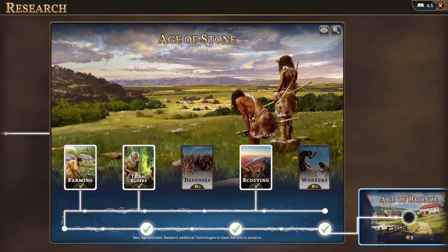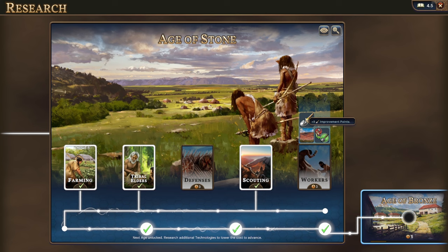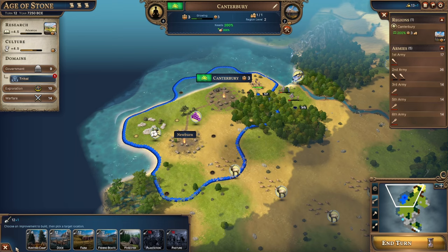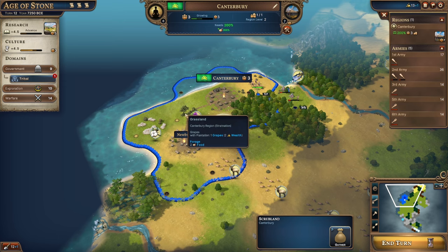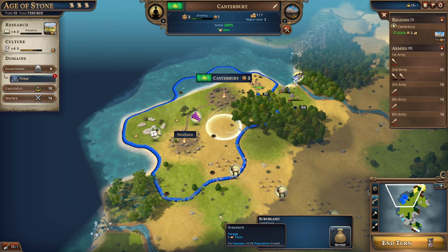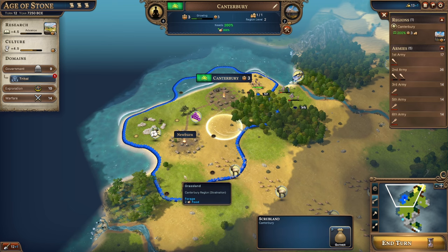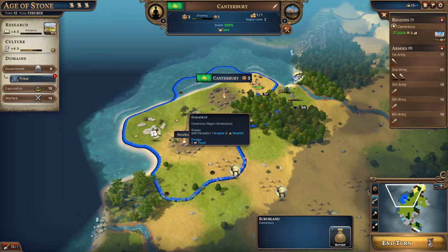We don't really need workers too much yet — let's get Age of Bronze and move forward. Our food needs are being met for now. We can build the council building. One of the cool things about this game is the production chain system — we have cotton that we can eventually turn into textiles, or grapes we can eventually turn into wine. These give extra production, wealth, or other bonuses.